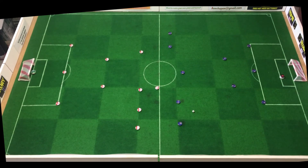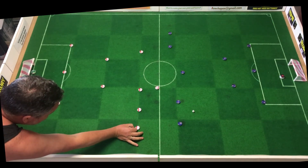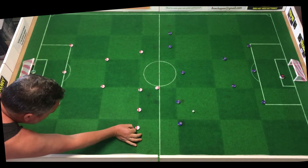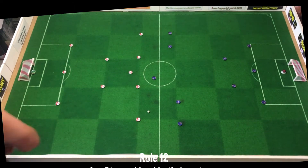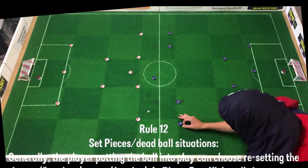Rule twelve — dead balls or set pieces. Generally, the player putting the ball into play can choose whether to reset the choppers, giving two actions, or not reset, which means you only get one action. So even if you complete a pass after choosing not to reset the field on a throw-in, you only get the throw-in and that's it — then it's your opponent's turn.